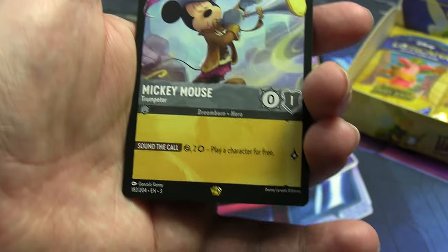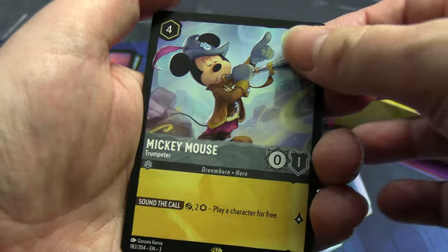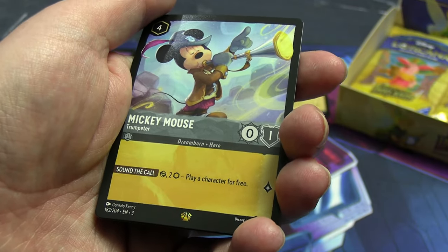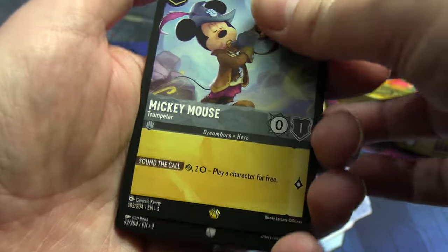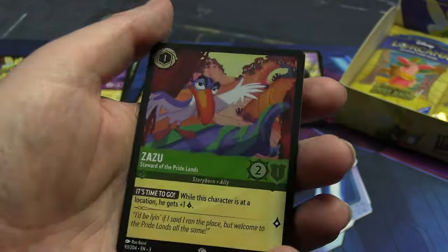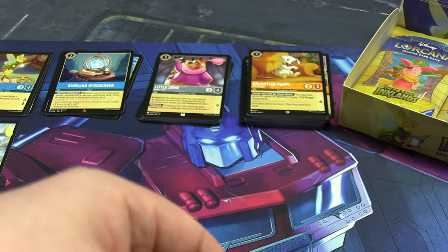A Gyro Sensor card, then — oh! Our first super rare! It's Mickey Mouse blowing his gigantic trumpet. You can play a character for free if you tap him and pay to ink — that seems pretty good, although he's easy to take out. Then our foil: Zazu, Steward of the Pride Lands, from The Lion King.